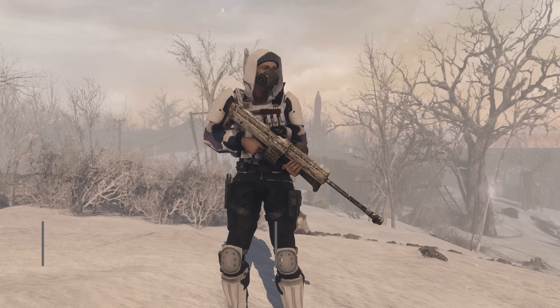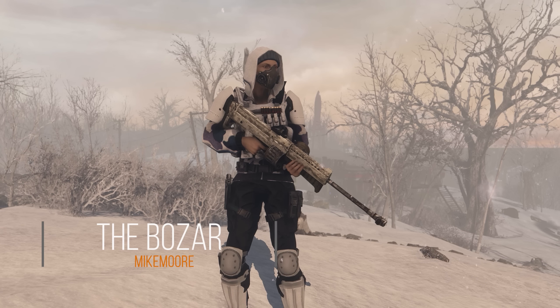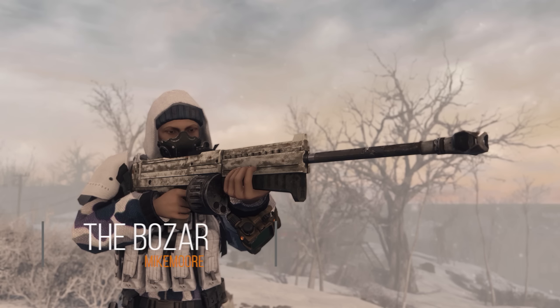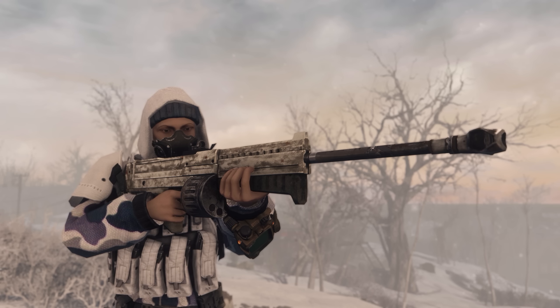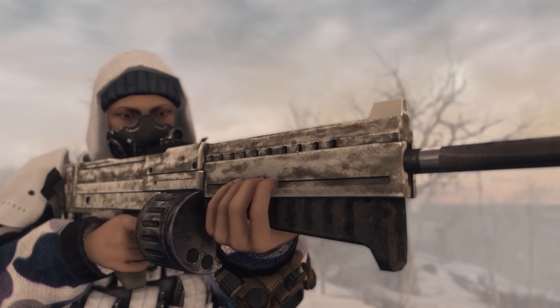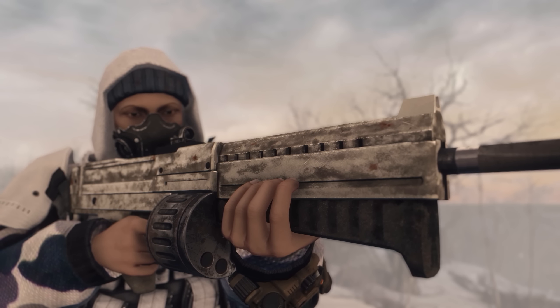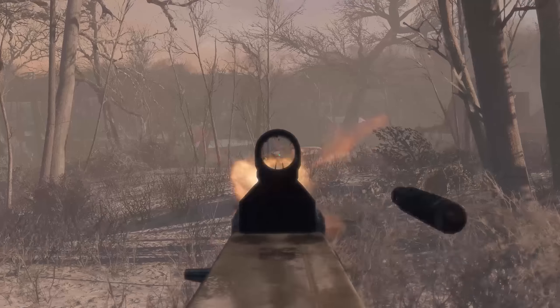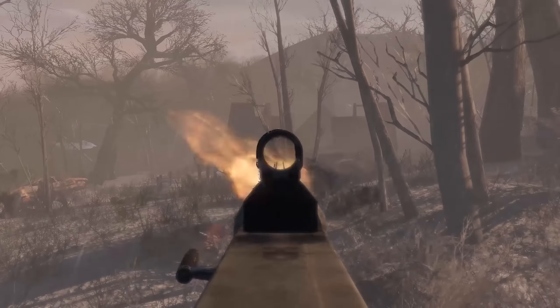Next up we have the Bozar, an automatic sniper rifle. Basically it adds the pretty iconic weapon from Gunner's Arsenal for Fallout New Vegas. This mod is extremely simple — it adds in this fully automatic sniper rifle, though I don't actually think it's appropriate to use it as a sniper rifle. Even fully upgraded, you're only doing about 80 to 90 damage per shot, which isn't really sniper rifle status. Regardless, it's still a pretty cool and interesting mod.